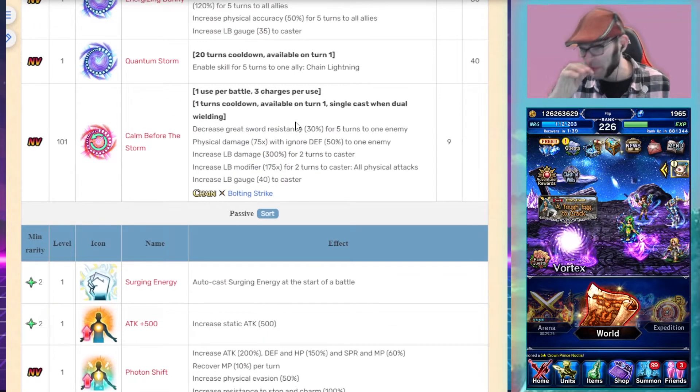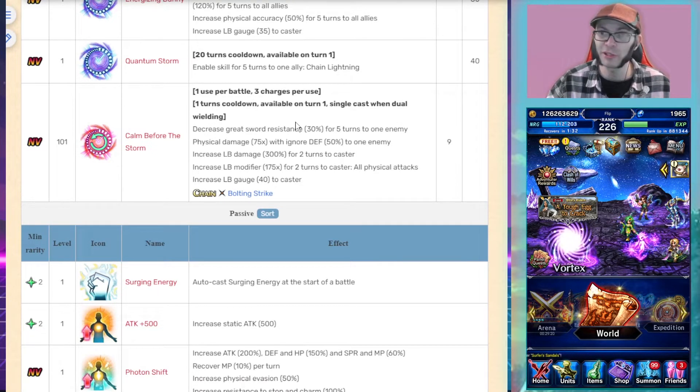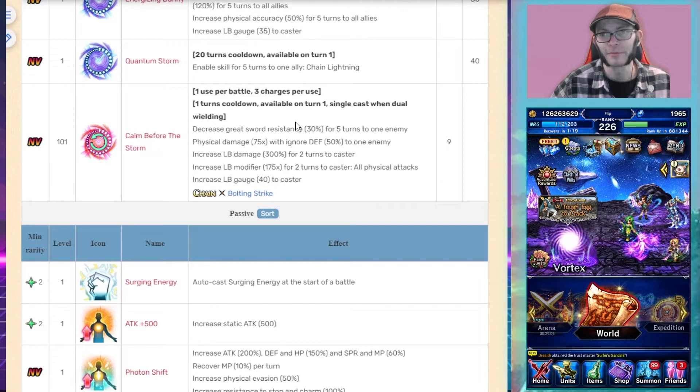Her Magnus has three charges. When you use her Limit Burst at max level, it restores all three Magnus charges to the caster. If it's not maxed, it fills one charge per LB use. So basically, when the Magnus is empty, use it, then use a level 40 LB to get the charges back.